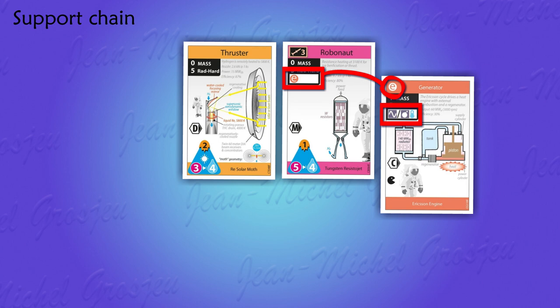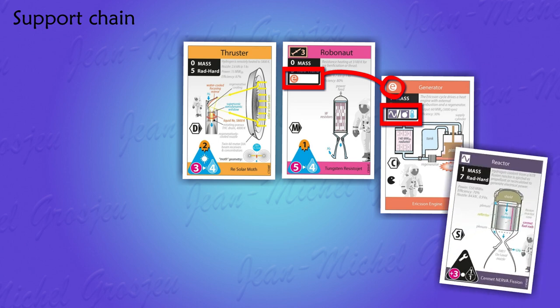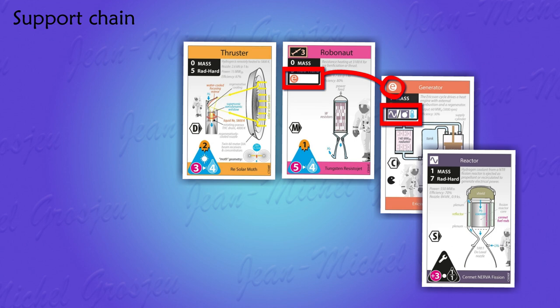The generator we just added also needs support — it needs a reactor. The slash bar means that the player can choose one type of reactor or the other: nuclear or combustion engine. Here, a fission reactor will do the trick. And now we have a perfectly valid support chain. If a player wants to use this Robonaut on a space mission, he will have to bring a generator for electricity and a reactor to power the generator.